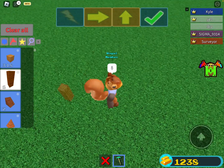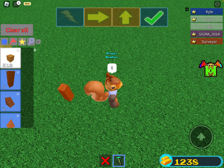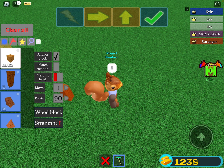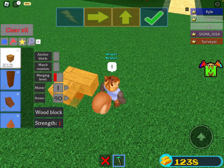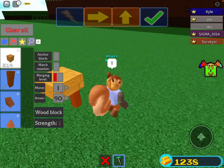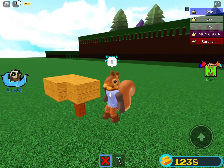First you have to get one of these wooden pillars, or any pillar you like. I would use a wooden platter, but then get any block you want — any block — and make sure it's non-anchored. Then build a three by three.